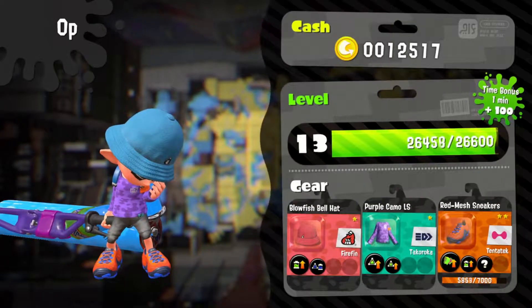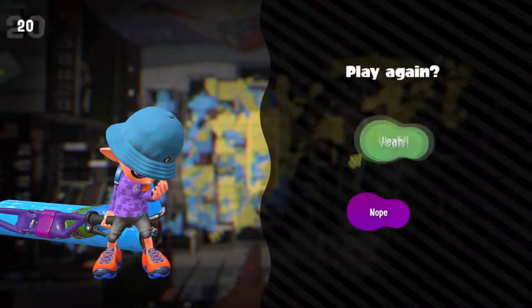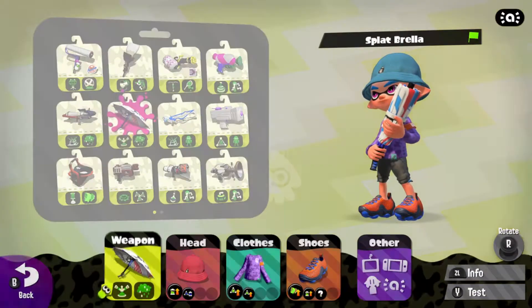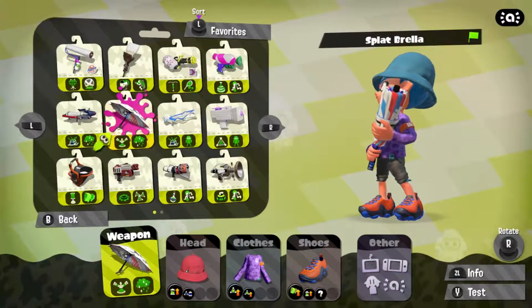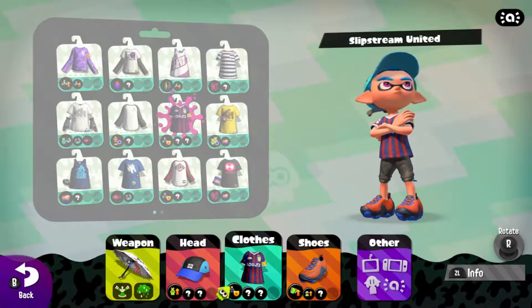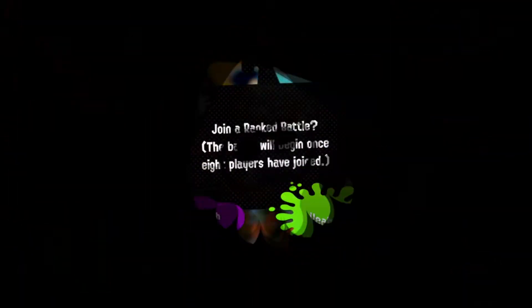We don't lose rank, I don't think. We're really close to level 14 now. I'm going to go get a different weapon. I think I might get the Jet Squelcher because they have quite a high range. Actually, I'll get the umbrella. Should I go for the umbrella? Yeah, I'll go for the umbrella. Right, we can switch these to something. Let's get into the ranked battle.